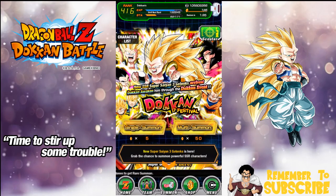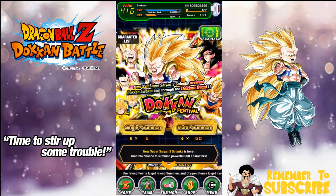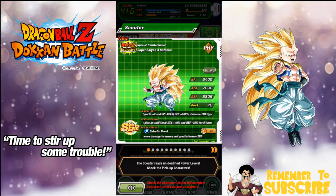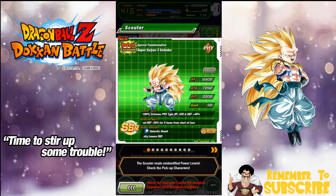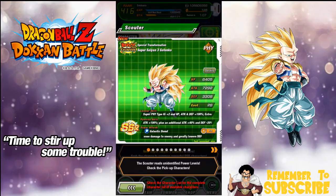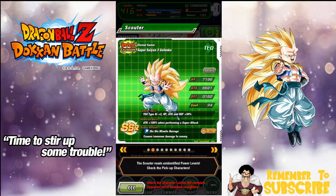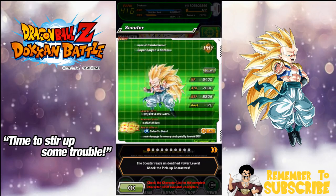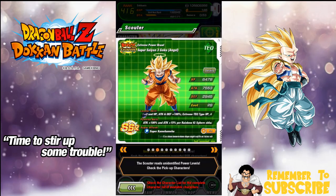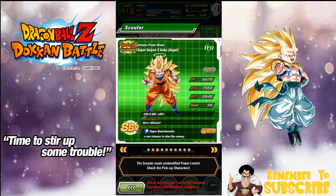The Gotenks banner just went live and they actually did really well with the units on it. I'm a little upset there's no Super Vegeto, but the main star attraction is the Physical Super Saiyan 3 Gotenks — he's the number one card I want. Next is the Technique Super Saiyan 3 Gotenks; I don't really want him but he'd be cool since he could feed into the Physical one. I also want Super Saiyan 3 Angel Goku and hope the rates are good.